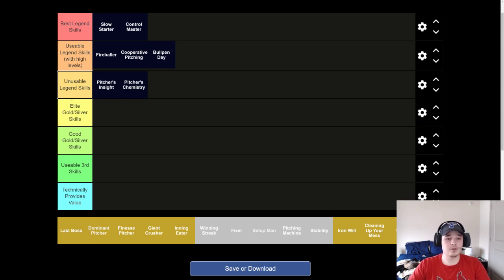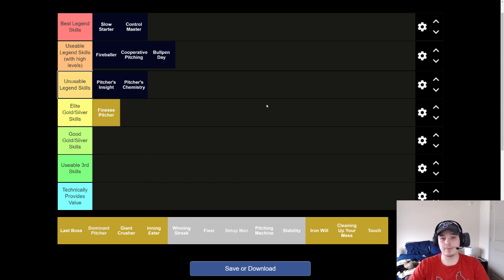Now let's move on to gold and silver skills. I have a winning streak, fixer, setup man in here because I'm just using the same template I use for the bullpen video. My favorite gold skill — the one that I think is a cut above the rest — is Finesse Pitcher. It really is elite. It is the best gold pitching skill. We'll talk about it when we get to skill pairings, but Finesse Pitcher really is the best.